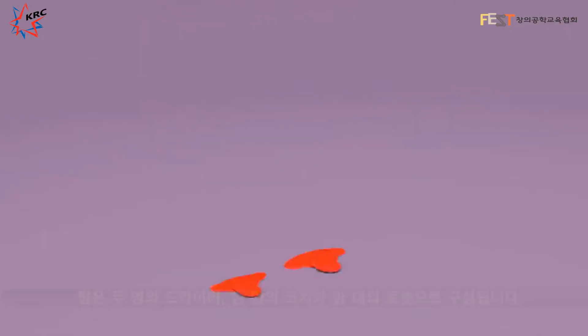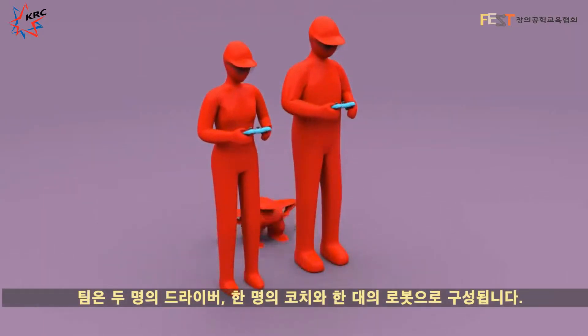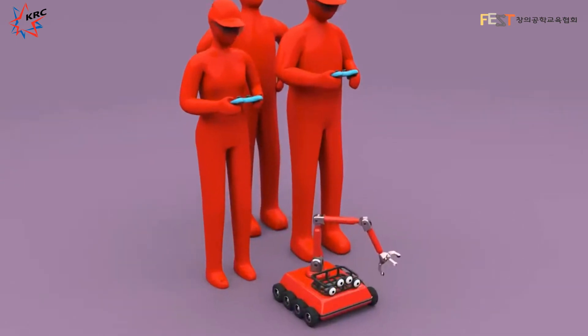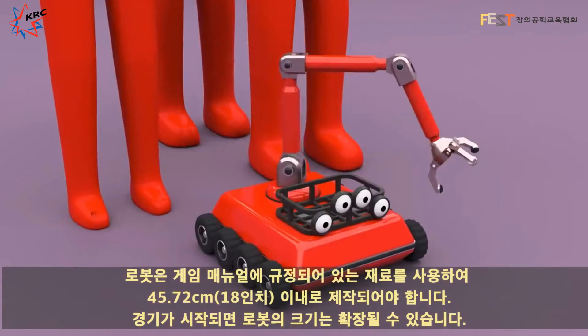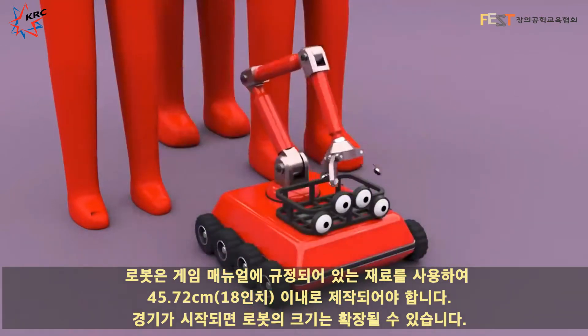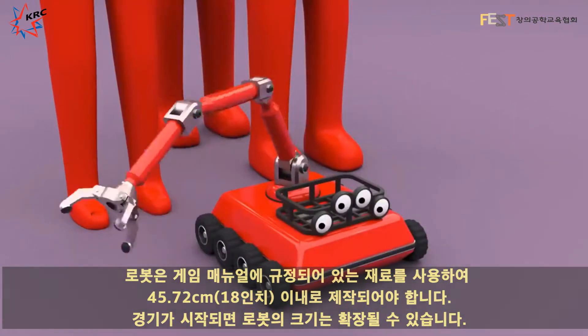A team consists of up to two driver operators, a coach, and a robot. The robot must be built from materials specified in the game manual and fit within an 18-inch sizing tool, but may expand after the match begins.